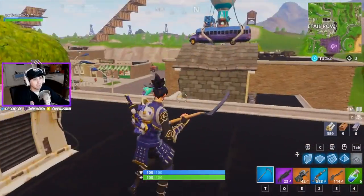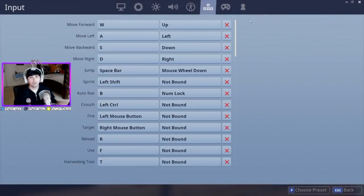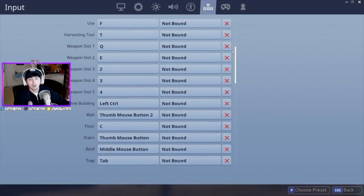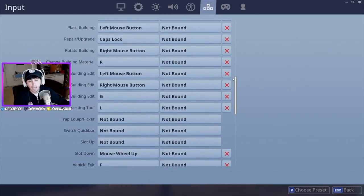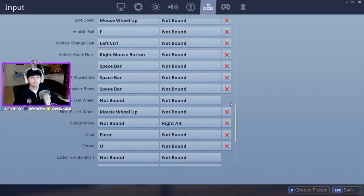Now that I've explained why I have my keybinds set the way I do, let me show you guys exactly what they look like. Here are my keybinds — you guys can go ahead and pause and take a picture. I'm going to scroll through slowly so you can see what you need. I'm going in sections so I'm not missing anything. It's something I'm comfortable with — again, everyone's keybinds are set to their own personal preferences, so don't roast me in the comment section below.